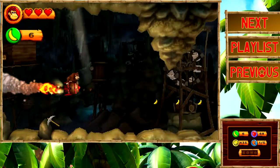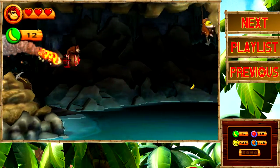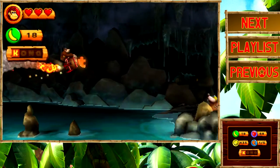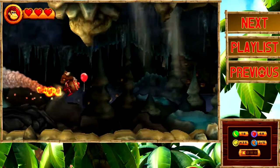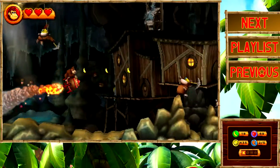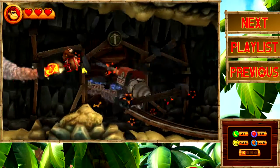So here we go, blasting off in our rocket barrel. Now the collectibles in this level can be kind of hard to collect. What you want to do mainly is follow these rows of bananas — they'll always lead you to a K letter, or a puzzle piece, or stuff like that. So every time you see a row of bananas, just make sure to go and collect all of them to be safe. It's in your best interest, honestly.